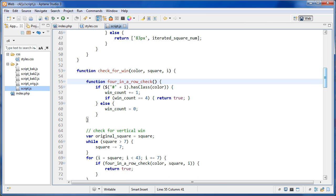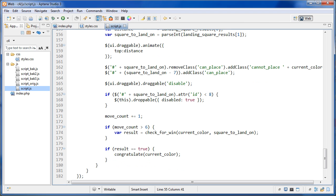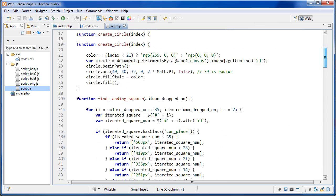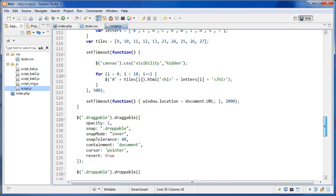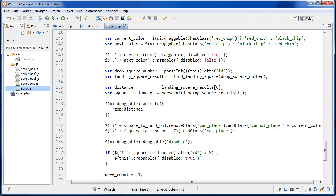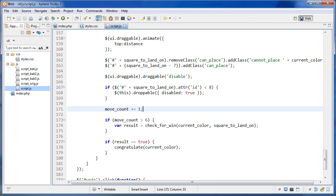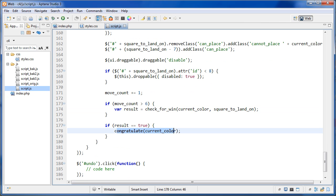Let's talk about what's different in our main function. We have a new variable called moveCount — it's counting which move they're on. The earliest a Connect4 game could possibly be won is on the seventh move, so every time a chip is placed moveCount is incremented by one. If moveCount is greater than six we check for a win, and if the result is true we run the congratulate function.